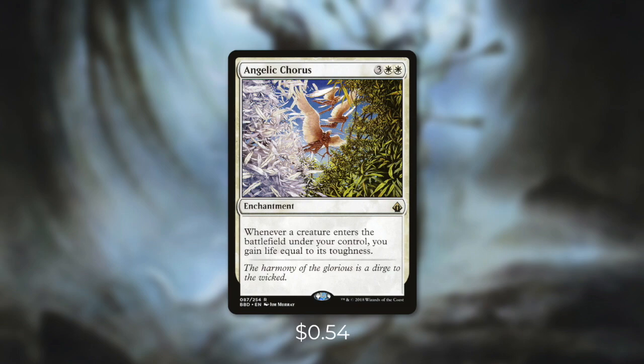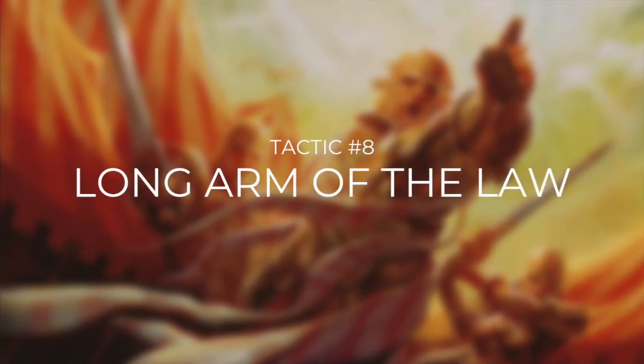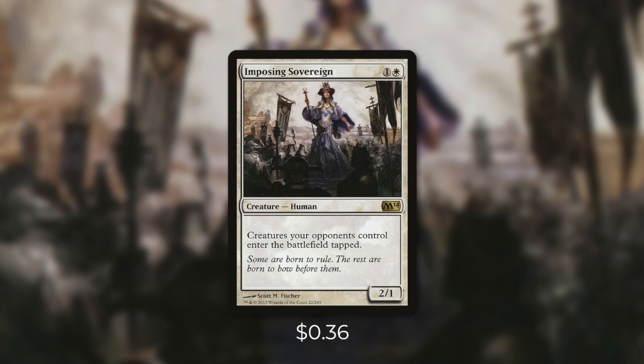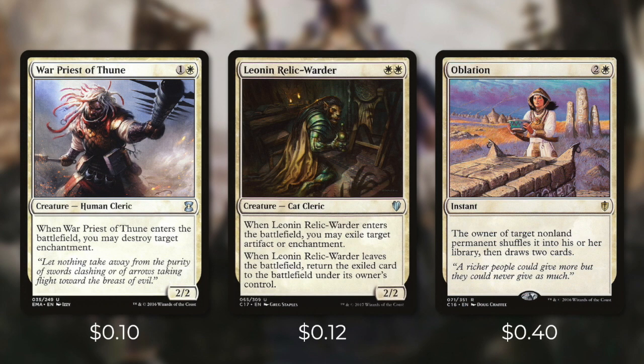Protecting our things is great but what about dealing with our opponent's threats? Tactic number 8: Long Arm of the Law. First up there's Imposing Sovereign which says creatures your opponents control enter the battlefield tapped — a very cheap and efficient effect that really slows our opponents down. And then there's Warpriest of Thune which destroys target enchantment when it comes into play. Since we have ways to bounce this creature, we can use it multiple times. The Elden Relic Warder is a great way to temporarily get rid of either an artifact or enchantment. And then there's Oblation, which says the owner of target nonland permanent shuffles it into their library then draws two cards. This card can really save you in a pinch and is definitely worth giving your opponent two cards.